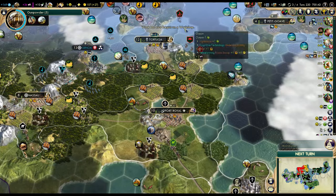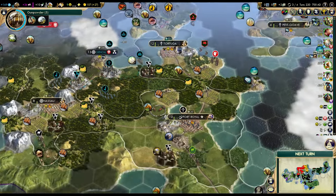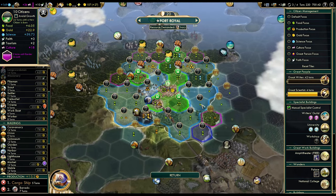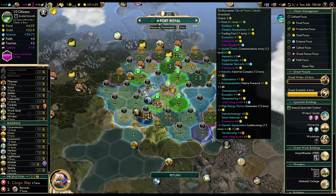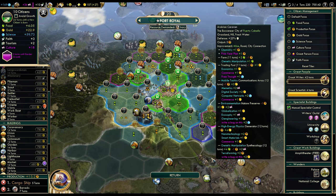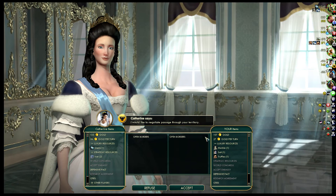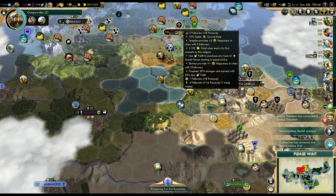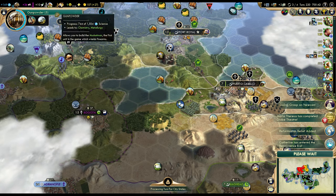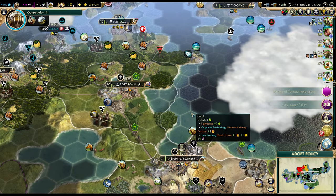Workshop is next, and then we'll start recruiting some units. Everything looks fine — 22 turns to grow, I don't think we can do better than that right now. No open borders for you. Two turns to get the pagoda — I think that's the last faith building we can purchase right now, not counting the monasteries. But it's not really worth getting monasteries.